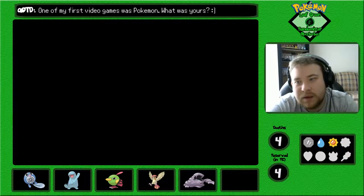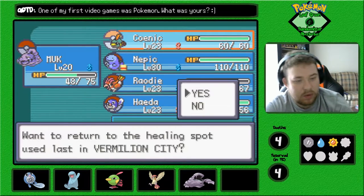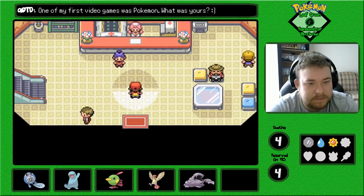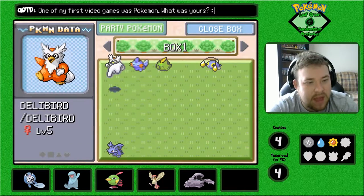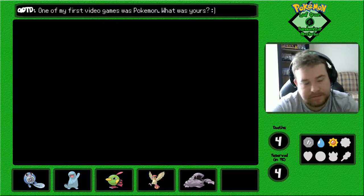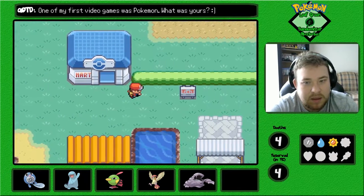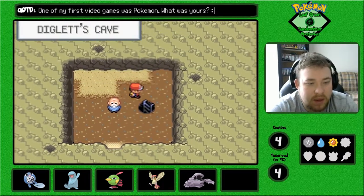Uh-oh — I don't want Wobbuffet. I think we might have an issue. Alright, Koinic, use Teleport. Return to Vermillion — the last one was Vermillion. Let's go to Vermillion because if I go to Pewter I've got to go through Mount Moon again and I really don't want to. I'm going to need to come back, because there are a couple of items and I want to make sure I get most of them.